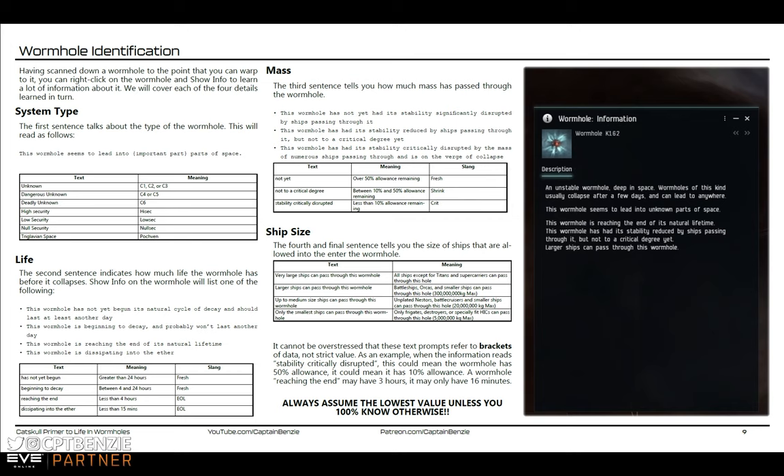The advantage is that you can theoretically roll a static. You can keep moving ships backward and forward through that wormhole until enough mass has passed through to cause it to collapse, and a new wormhole will immediately appear — which could be better. For example, if you're in a C1 system and your nearest trade hub is 15 jumps away, you move a ship backward and forward, collapse the wormhole, and a new hole opens up that is only 3 jumps away. Much better — and that's how you re-roll where your connections go.